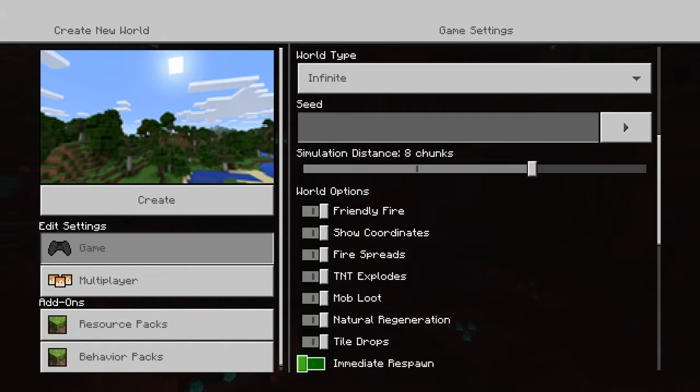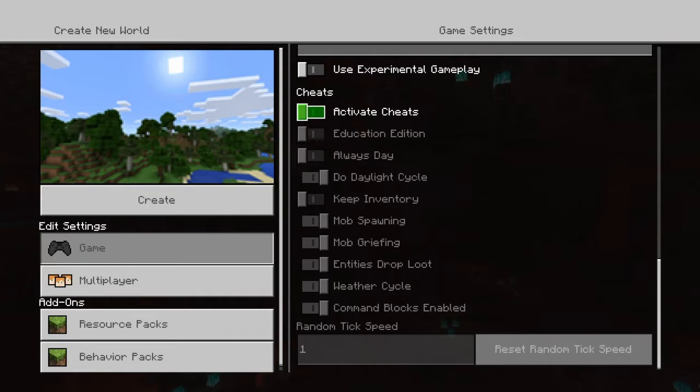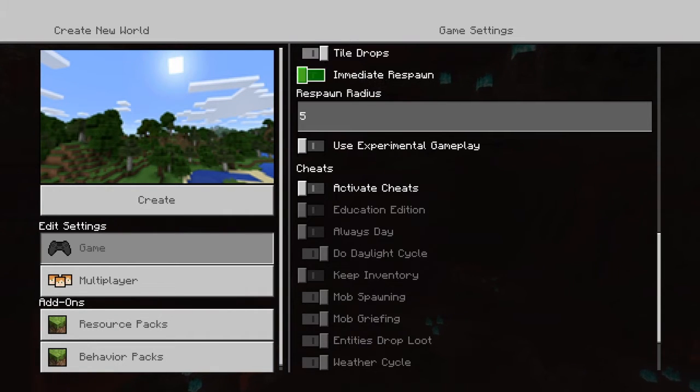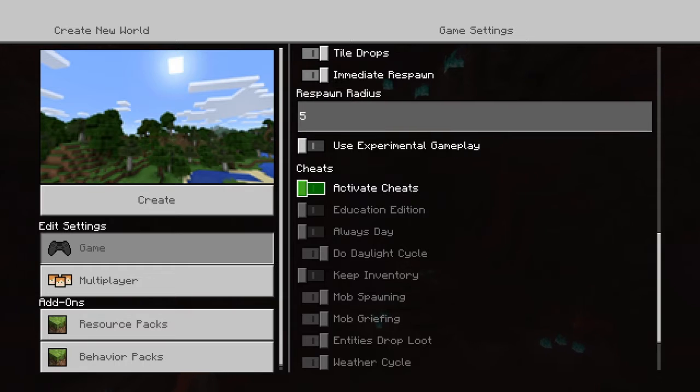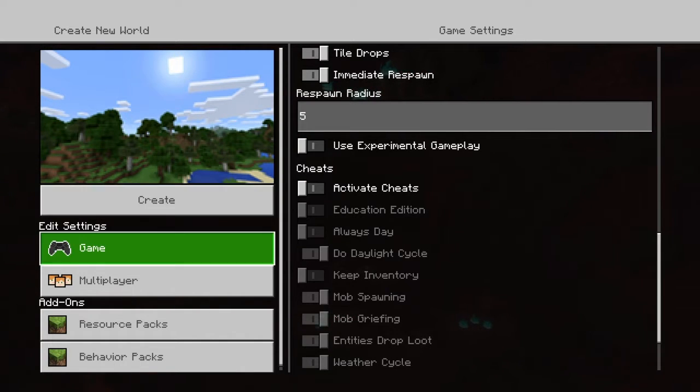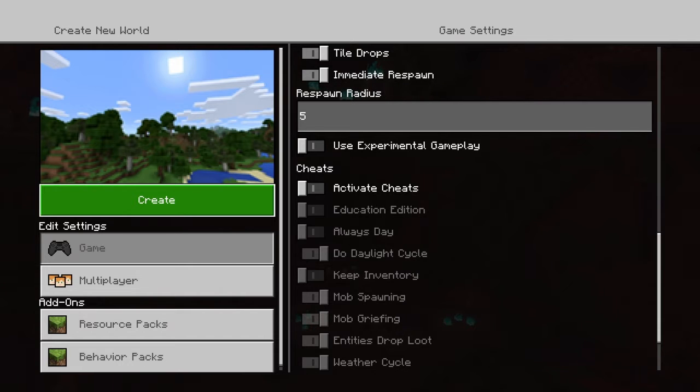Show coordinates — I'm going to turn that on. I'm going to put immediate respawn. I will not be activating cheats because unlike the Java edition, you do not get achievements. Actually, I don't even know if that will lock off the achievements for Java edition or not. Alright, let's just get in.